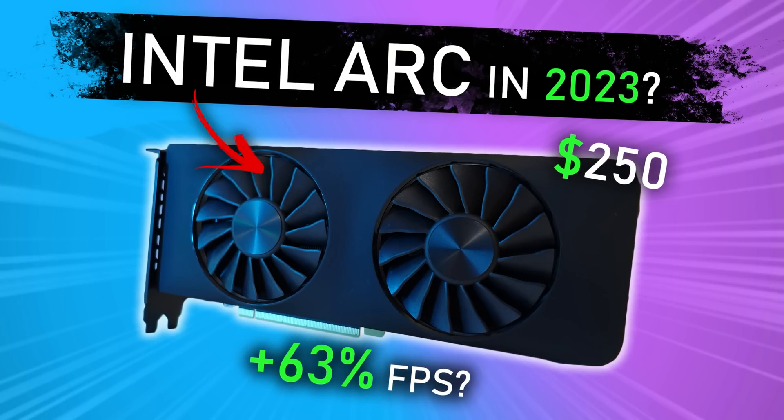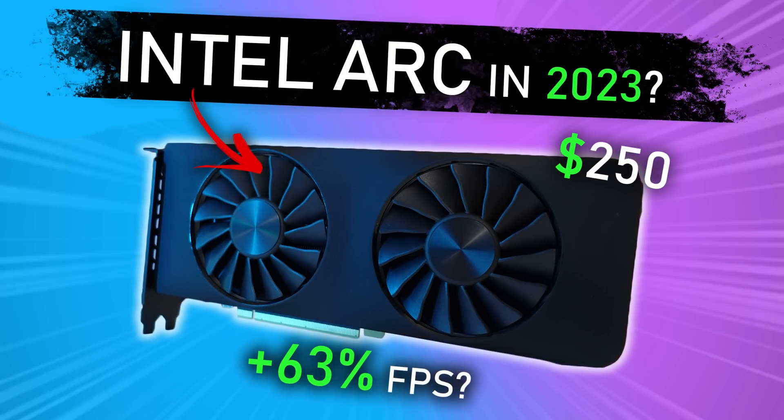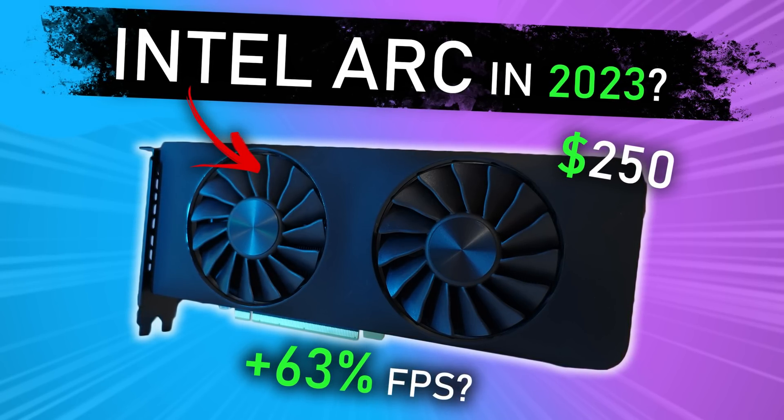Yesterday, Intel released their 4311 drivers and it seems they're kind of messing with me. Just two days ago, I released a video re-testing 15 games on the Intel Arc A770 at 1080p, 1440p, and 4K to see how drivers evolved in the past few months. And just as I was editing that video, Intel released a new driver.